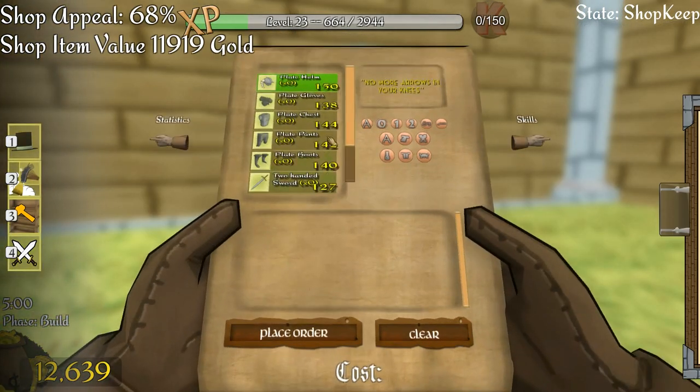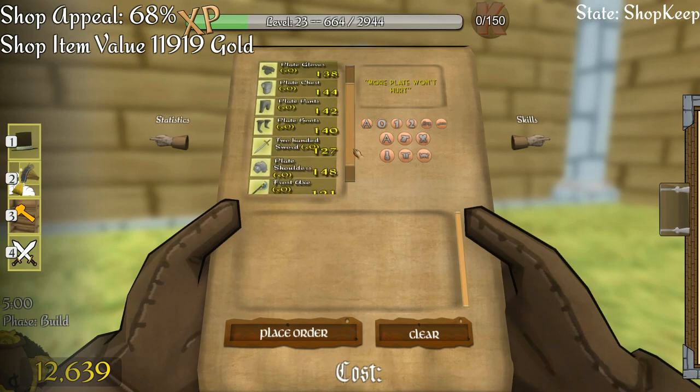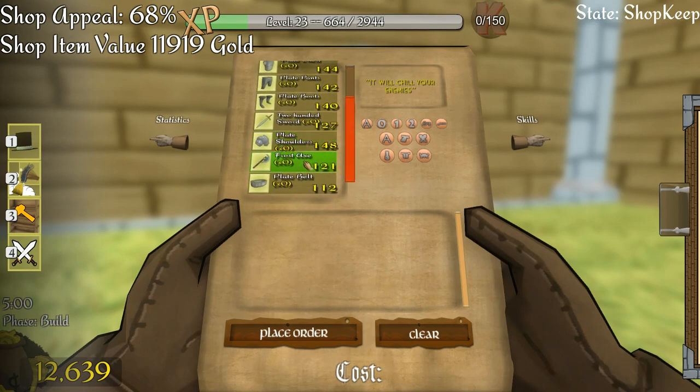Let's just take a quick look and see what new items we got. We got plate helm, plate gloves, plate chest, plate pants, plate boots, a two-handed sword which is one we didn't have before, plate shoulders, a frost axe, and a plate belt. So we've got plate everything here — loads and loads of new plate items.